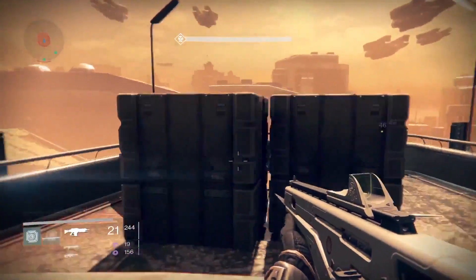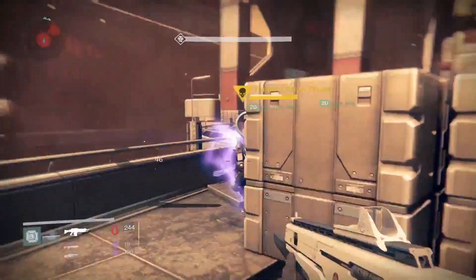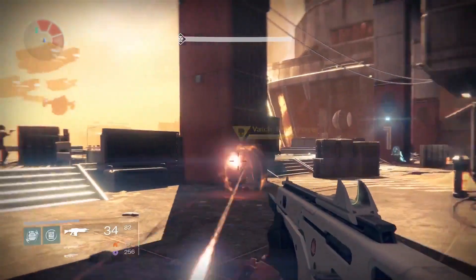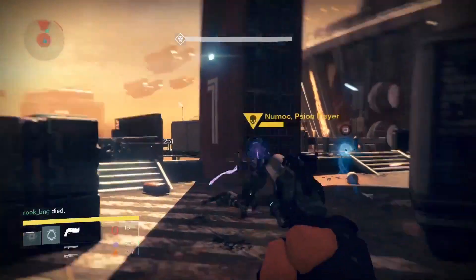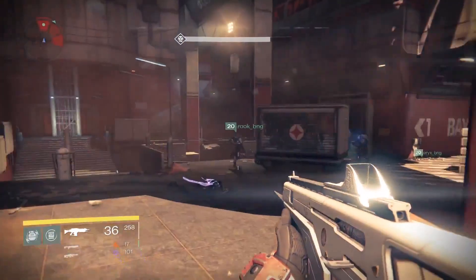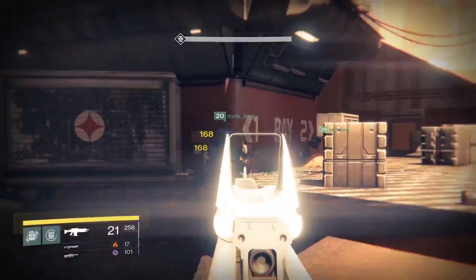The Cabal are no pushovers, so they've sent in elite units called Scion Flayers to sabotage the warmind. They're lightly armored but highly intelligent. They'll use cover and a heavy dollop of Scionic waves to blast you down. But here's a little tipperino — each Flayer is vulnerable to a specific damage type. Just look at the color of their cloak for a hint. And if all these baddies don't sound like enough of a challenge, did you know the Vex show up during this strike? Because they do, and they're very tricksy.